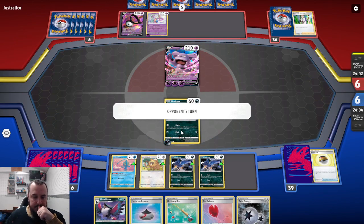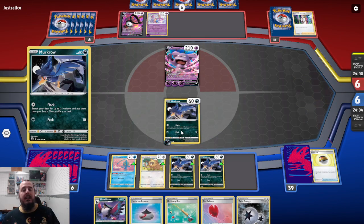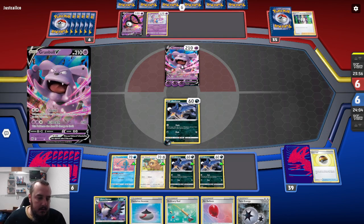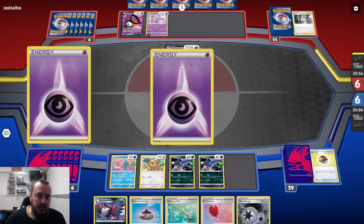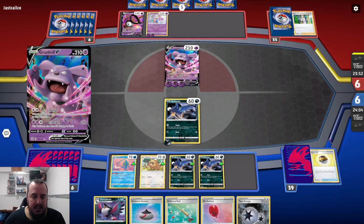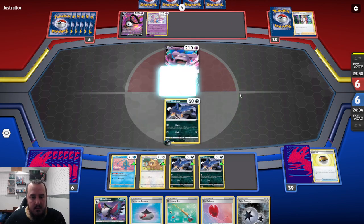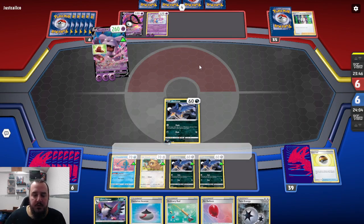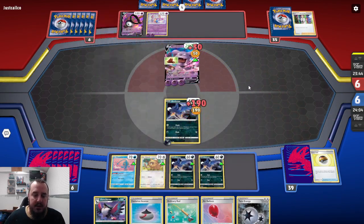Yes, two more Murkrows out. So this Murkrow is going to go down, which is too bad. Gramble doing 190. Cape of Toughness — so it's 260, no matter what. We were looking at a two-hit KO.